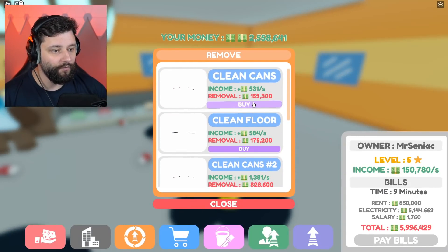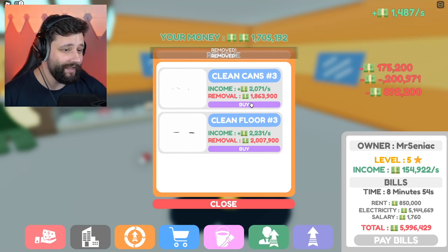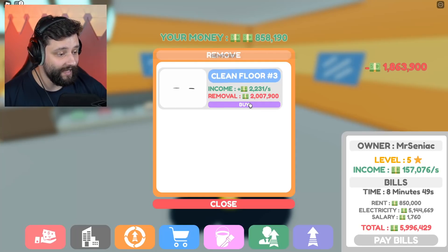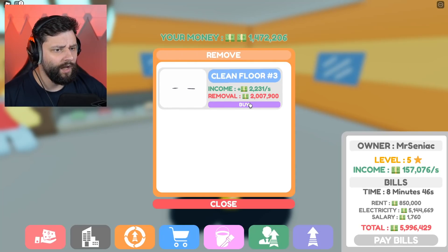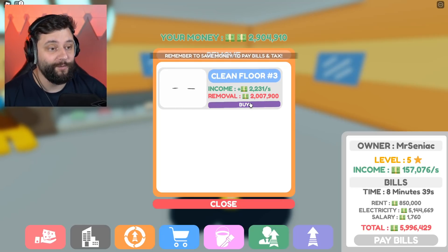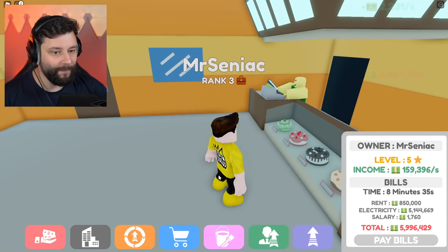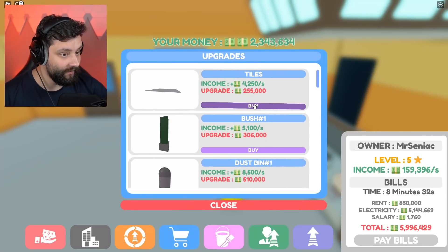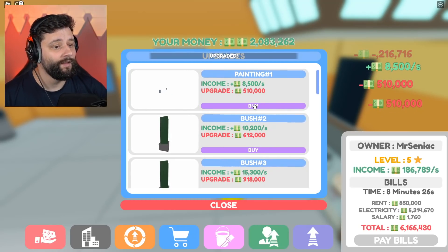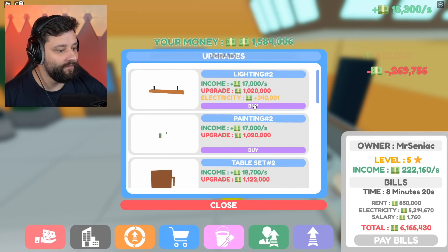If I slowly start removing all the trash inside, I get a little bit of extra cash for doing this. I need 2 million to clean the final section. Remember to save money and pay — where was that message five minutes ago? That is all done. Now it's a case of upgrading all the stuff on the inside, which slowly brings me more cash money coming in. Keep buying, keep buying, keep buying — I'm making 222,000 a second.